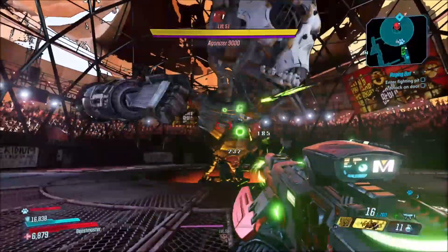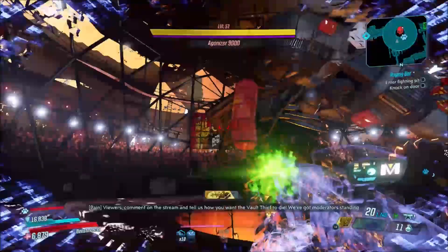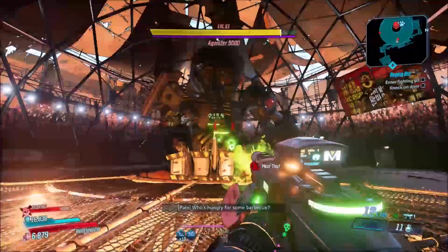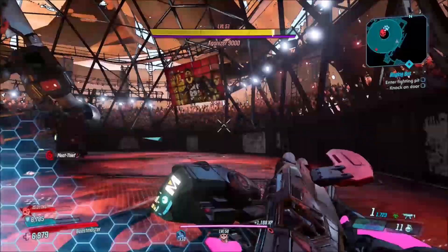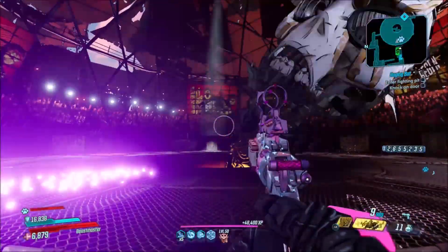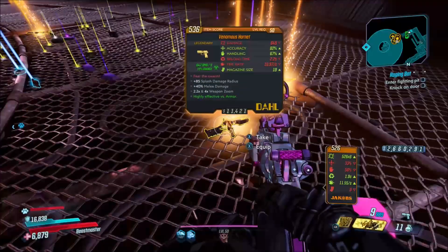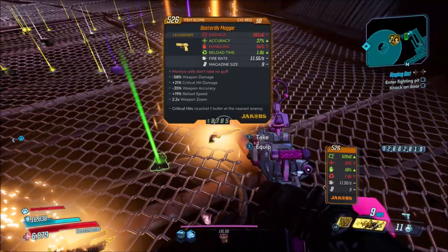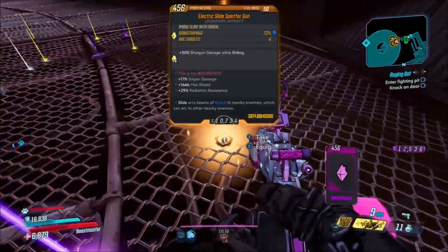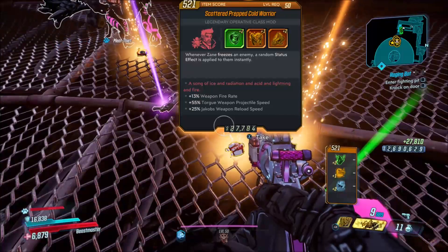Previously, this weapon could only drop from either Pain or Tear. On the first time you ever kill them, they will actually drop out and you have to finish them off — it's only there in the story mission, and that was the only way you could get this weapon, meaning you only had one chance to get it. But they changed it, and now Agonizer 9000 actually drops the weapon, so you don't only get one chance to get it, which is pretty cool. There are also two other enemies that drop it: the Valkyrie Squad and Wotan the Invincible, which is the raid boss in the Malawan Blacksite. The Valkyrie Squad is also in the Malawan Blacksite — they're the little mini boss you get before the raid boss.